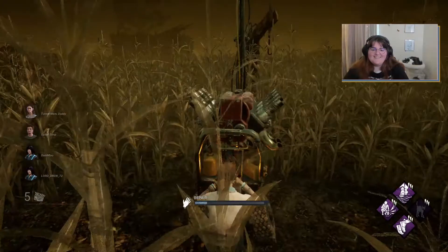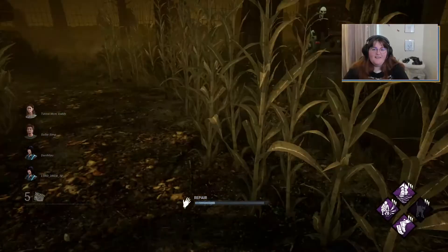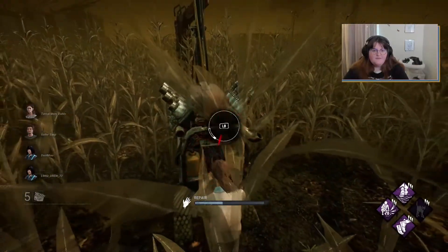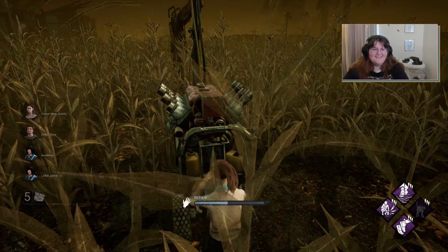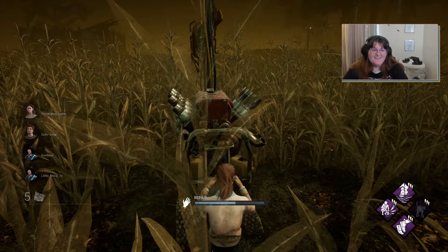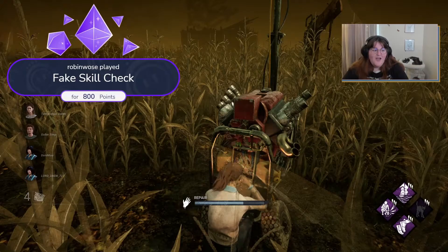Someone in chat saw the killer brought Hex: Dying Ruin but it got cleansed. Chat says it's the Nancy way. Another player has Lithe, Quick and Quiet, Iron Will — she just healed and disappeared at the same time, nice. I love Quick and Quiet, it might be one of my top 10 favorite perks. Chat says this is the perfect time to stay with them, but only as long as I can outrun the other person nearby. I prestige Steve so I only have three perks right now.